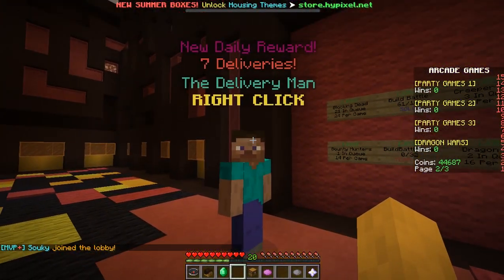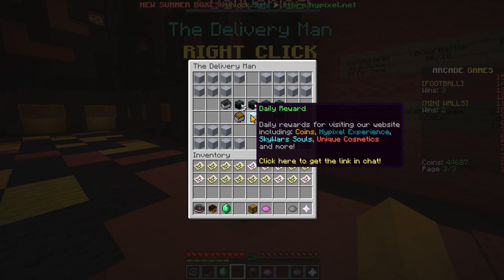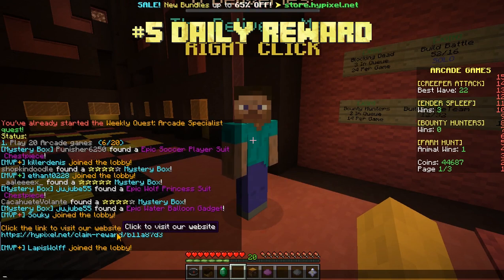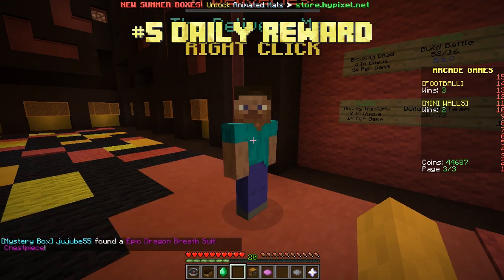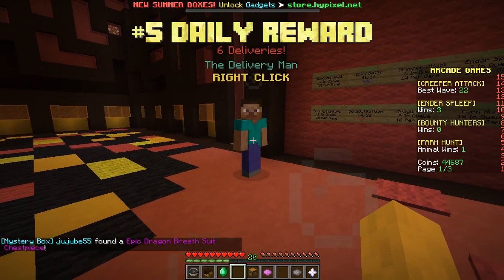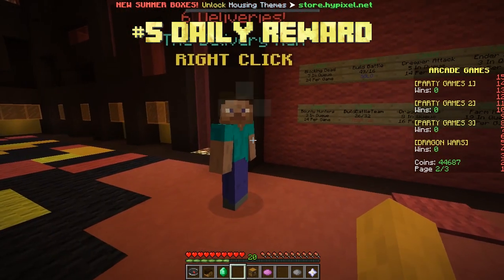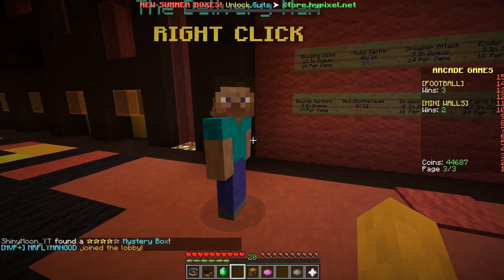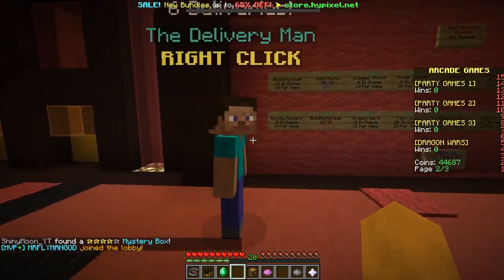Over here we have the delivery man NPC. If you right-click him, you'll see a daily reward. You click on that, then press T to open chat and click the link it gives you. It opens a short video, around 20 to 30 seconds. You watch that, open the chest, and you can get tons of things including coins from many different games, not just arcade coins. If it happens to be coins for a game you play a lot, choose those; if you find arcade coins, you can transfer those into whatever game you're playing later.